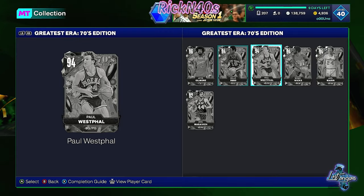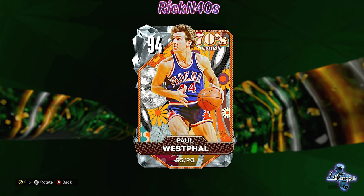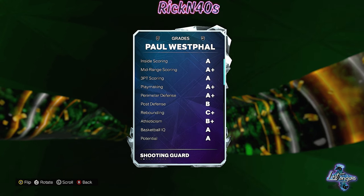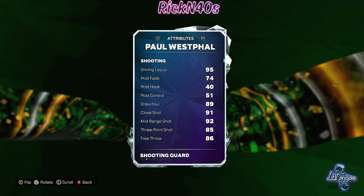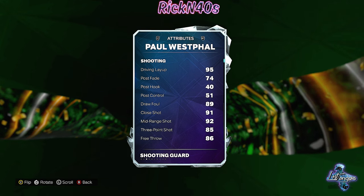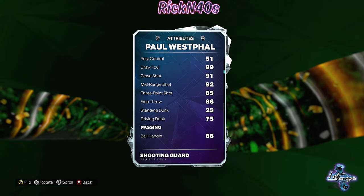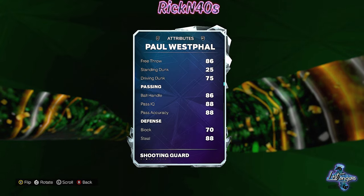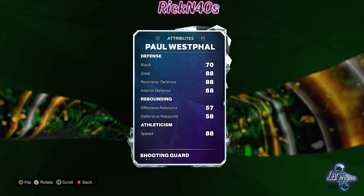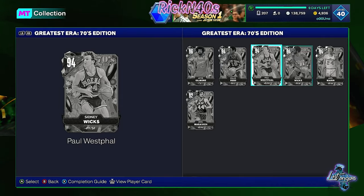Paul Westphal — shooting guard, point guard. He plays the two and the one, a 6'4" shooting guard. With an 85 three-point shot, I got a shooting guard that's better than that already. 92 mid-range — he's going to work out in the mid-range. Can he handle the rock? 86 ball handling, 88 pass. Defensively, 88 perimeter. With 88 speed, he's kind of a mid shooting guard. Just not the shooting guard you're really looking for out here.